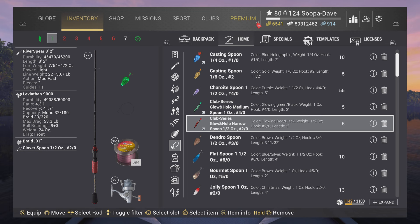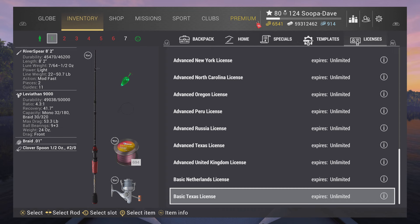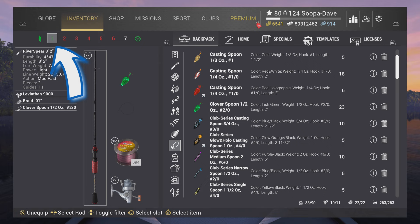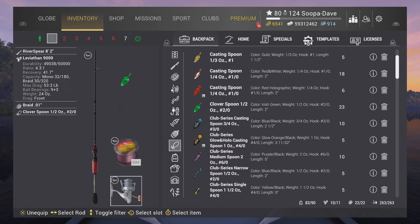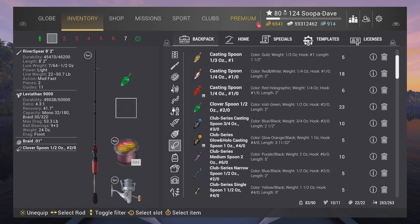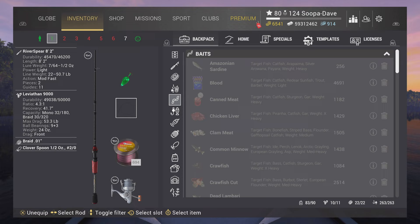There are templates here to set up your poles quickly, and you can check your licenses as well. I have a rod case that holds seven poles. At the top you'll see slot numbers — green means the pole is set up properly. Every pole needs a rod, a reel, and line. Certain poles are bottom rods, certain are float poles, and some are lure-only — keep that in mind. On the right-hand side, grayed-out items are not compatible with the current setup you have highlighted.